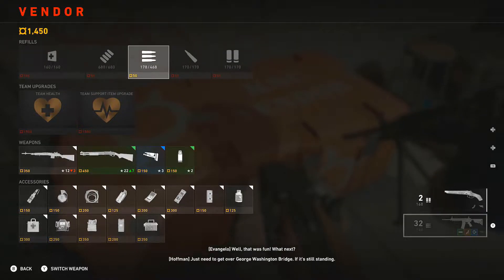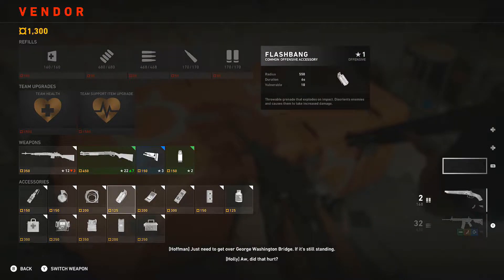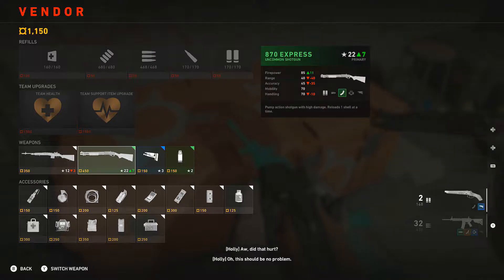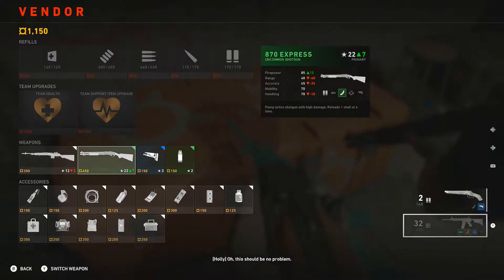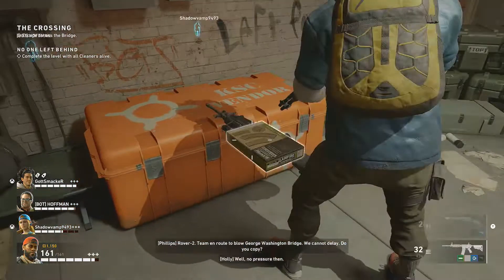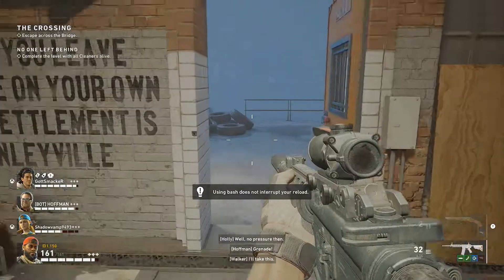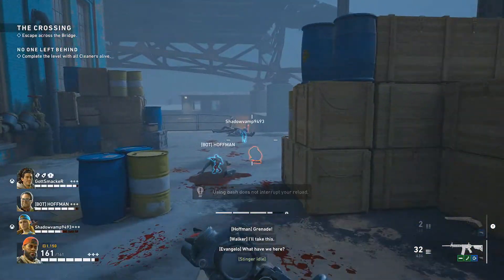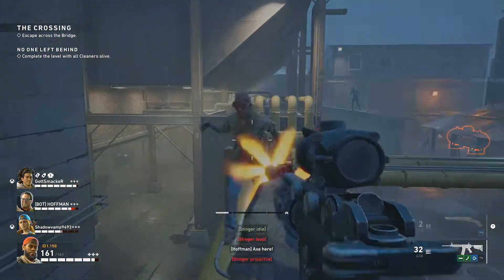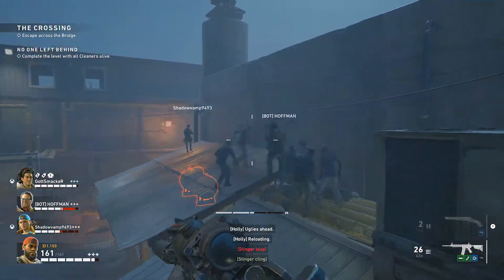We just need to get over the George Washington Bridge. Let me refill our ammo real quick — nice. They got a stock attachment. Oh this should be no problem, I'll take that. They do have shotguns too but I haven't really used the shotgun yet. 'Team en route to blow the George Washington Bridge — we cannot delay.' Well, no pressure then! I'll take this grenade extended — let's get it. I was gonna stop the video here but I want to make three different parts, so we'll see how it goes.